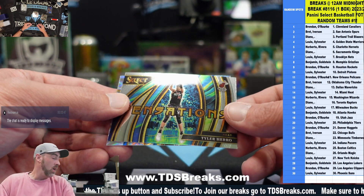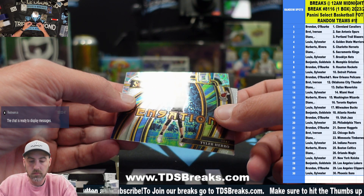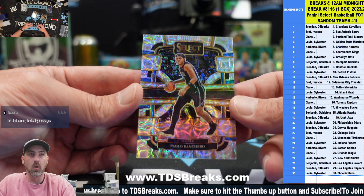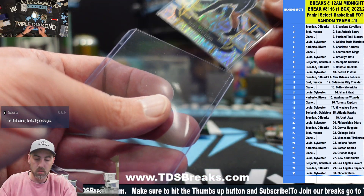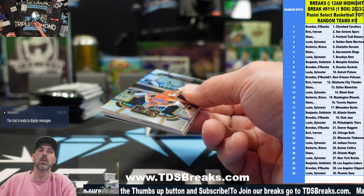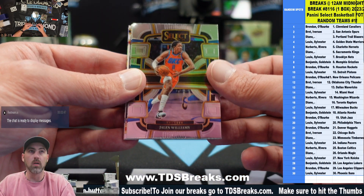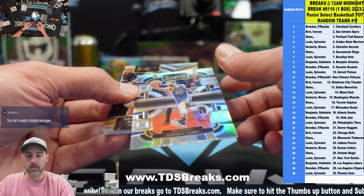Tyler Herro. Scope Paolo Banchero — the scope prism Paolo Banchero, that is not numbered. Second year Paolo, second year Paolo. We got some thick cards going on here: Jalen Williams, De'Aaron Fox, Bradley Beal — this is silver stuff.